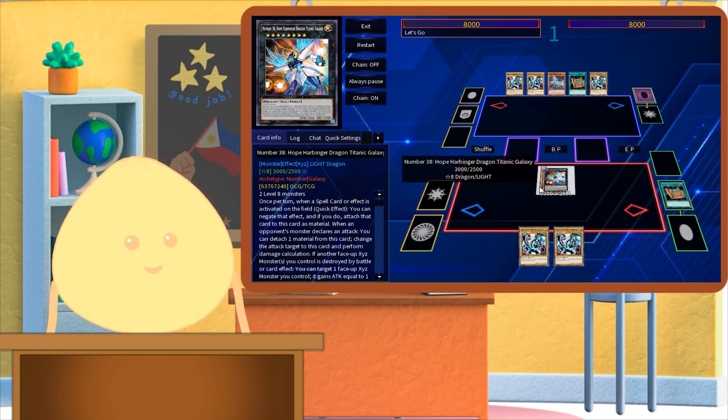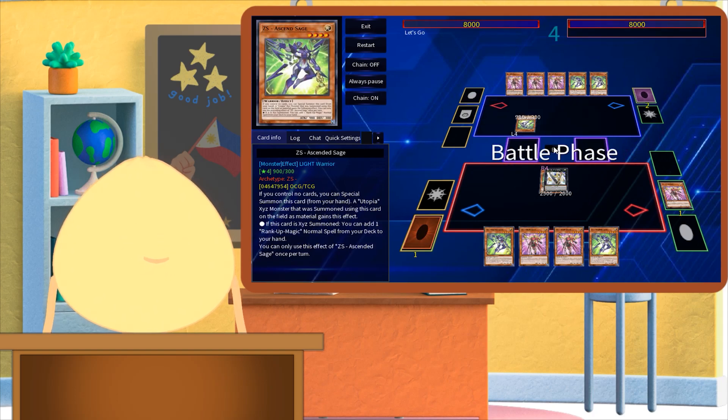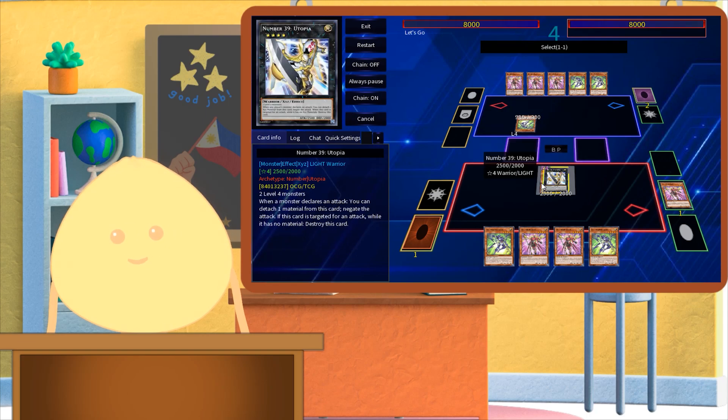Many Xyz monsters have effects that require you to detach material in order to activate effects. To detach, simply activate your monster's effect, then place the cards that are below it to the graveyard.